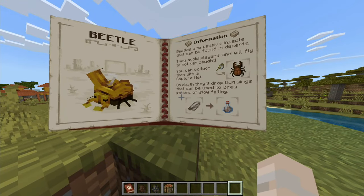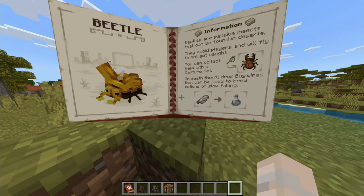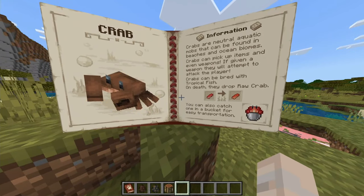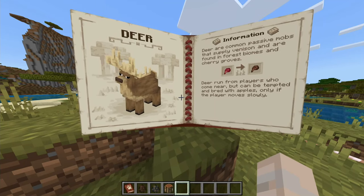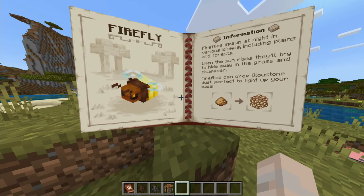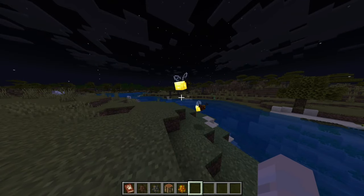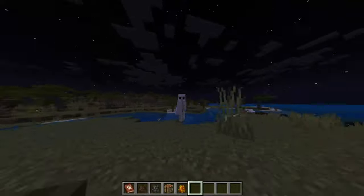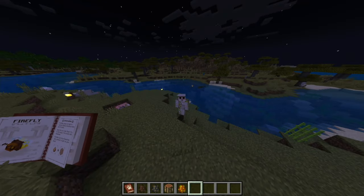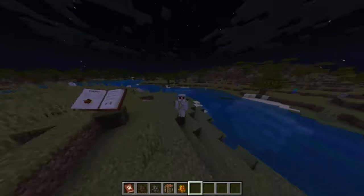Beavers give pelts that make leather, beetles let you make slow-falling potions — an alternative way I guess. There are crabs for crab meat. There's an albino deer that's pretty cool. Fireflies — well, well, well, look at that! See how easy that was. It's not even Mojang's fault, it's all the people who cried about it for some reason.